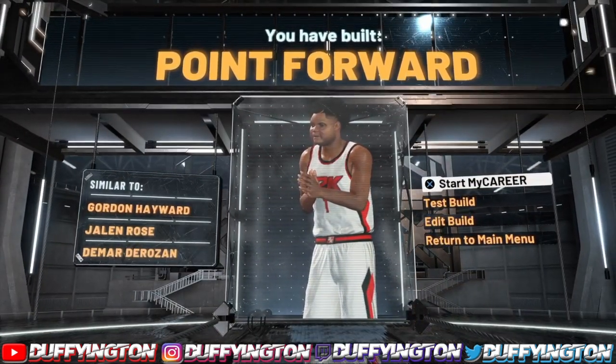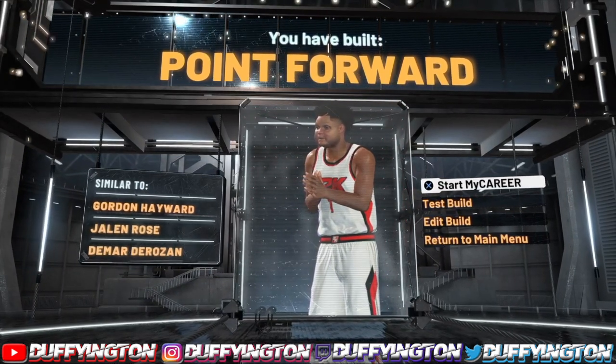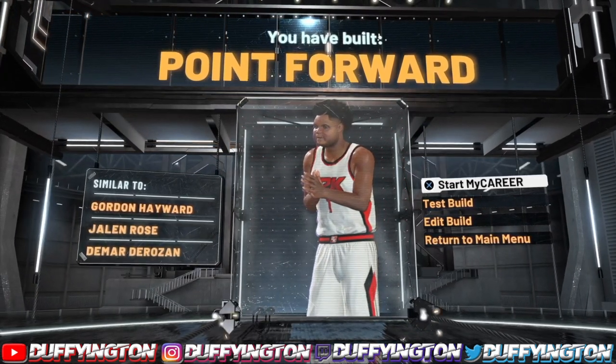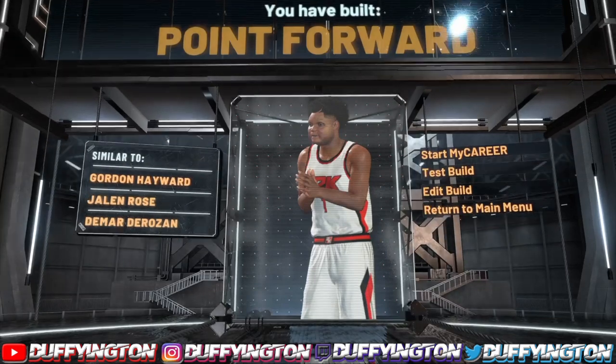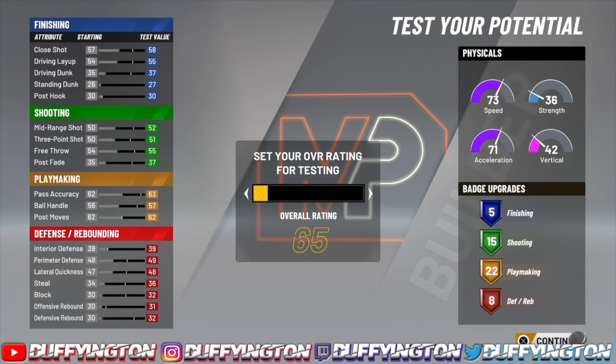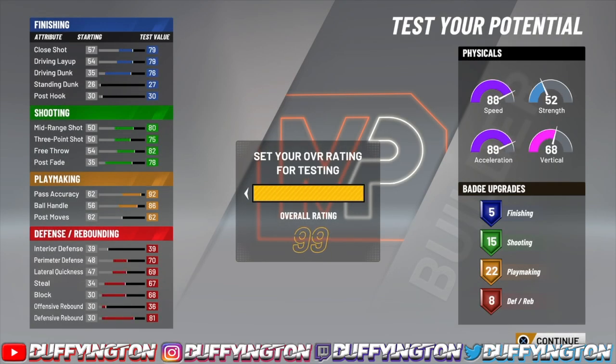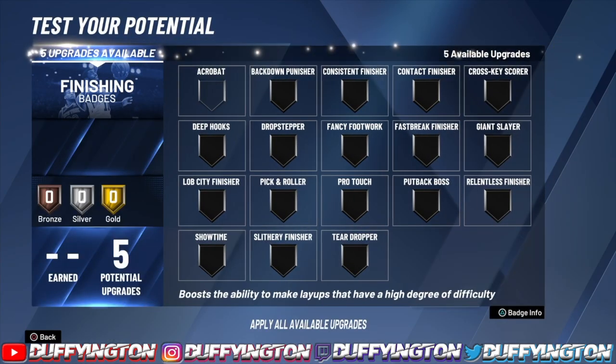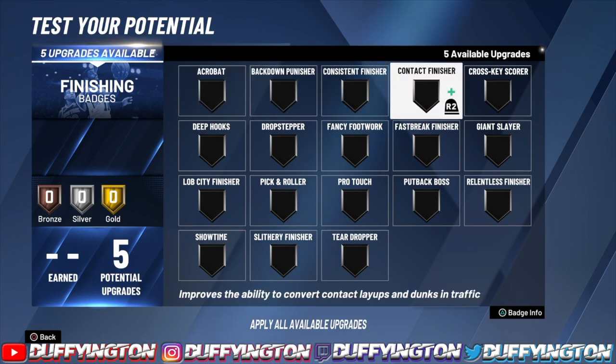There y'all boys have it — a point forward, the OG. I remember the pure playmakers in 17, the pure point forwards in 17, this is the OG of the OGs. Let's go ahead and get this build to a 95 overall. Even though 2K says it's a 99, it's really 95 overall. Add five to all these stats and you'll see what you get.